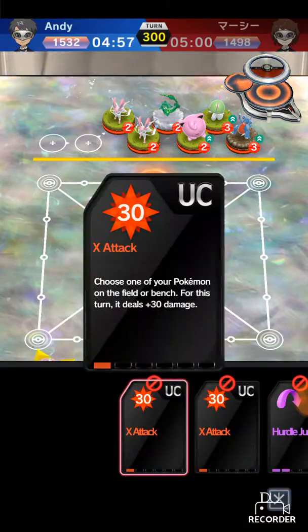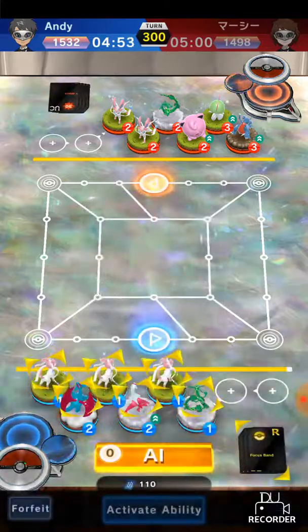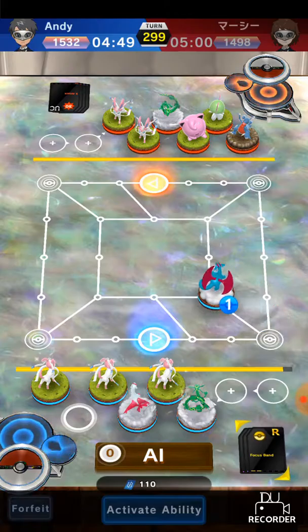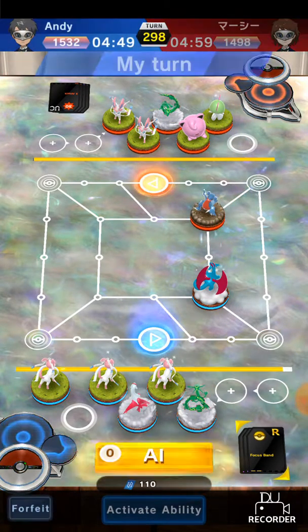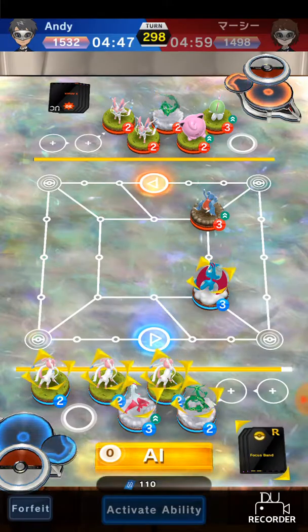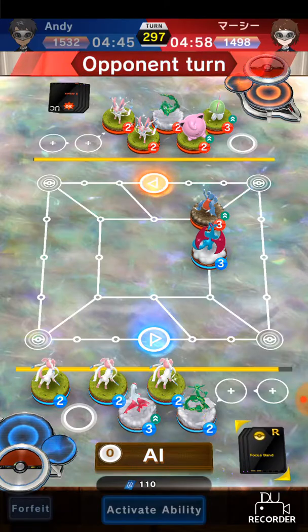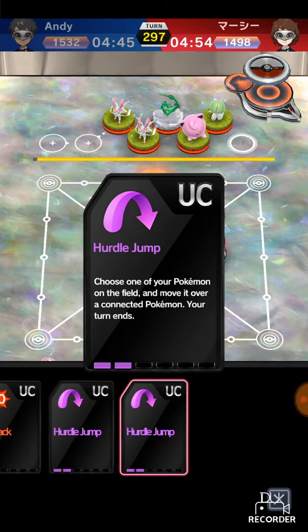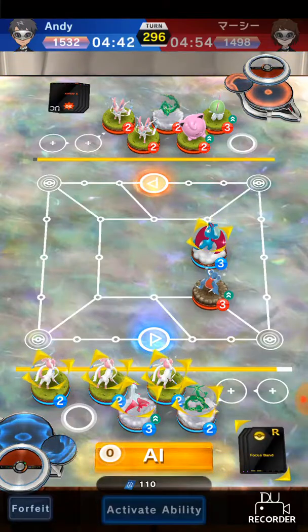Going into this match I didn't really see the board at first. He has two Sylveons, Rayquaza, Jigglypuff, Ralts, and Gabite — interesting that he has a Rayquaza. Two X attacks, two hurdle jumps, no biggie. I'm not gonna start with Latias — I'm gonna start with Salamence — because if Latias dies I'm in such a big pickle.